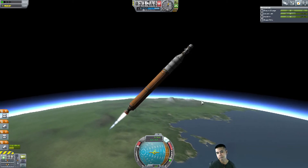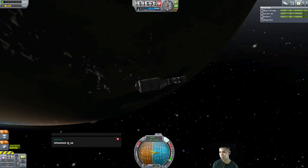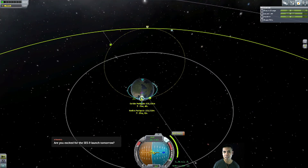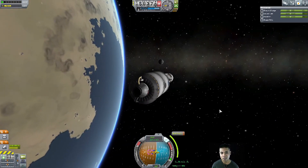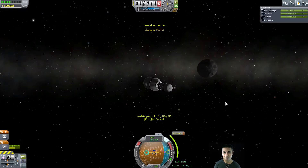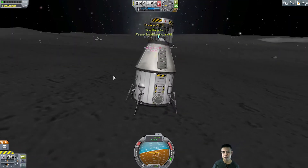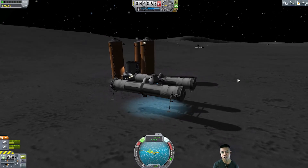You have a bunch of stuff that's discarded — a lot of spent rockets that you want to get rid of. The best way to do this is... the way I proposed was making a tiny claw that grabs those pieces of garbage, pulls them, hauls them into the air, and you watch them blow up.